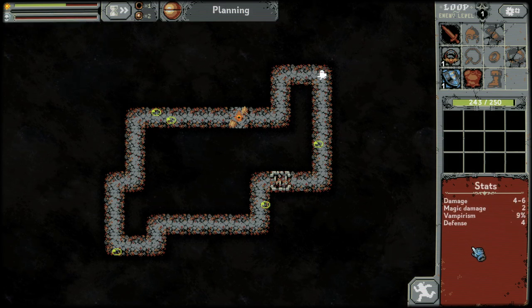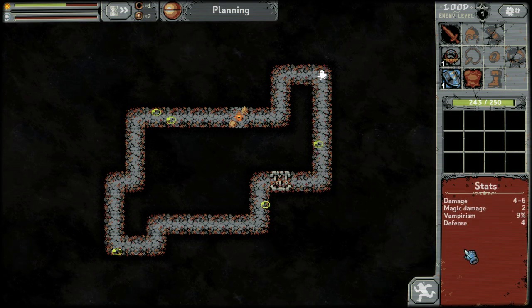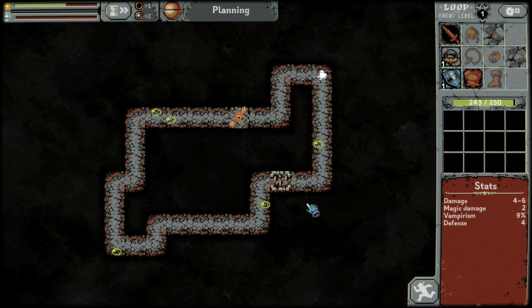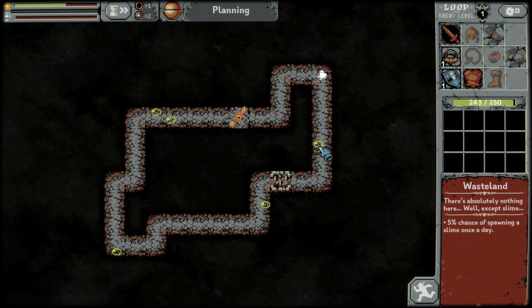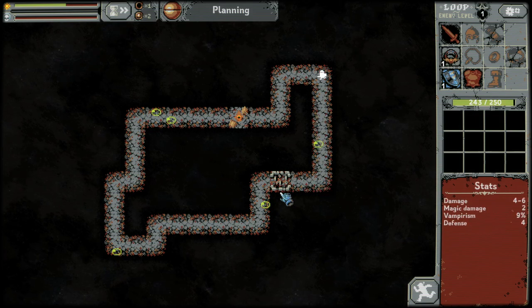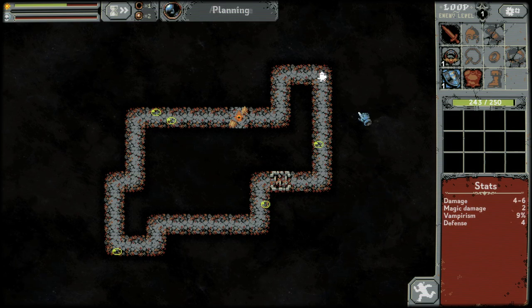And different things will happen based on the day — sometimes you get more health at the beginning of a day, or sometimes different enemies spawn. These are just little basic — pardon me, I'm very sleepy — these are basic slimes. Any of the kind of plain road tiles can spawn a slime at a 5% rate.